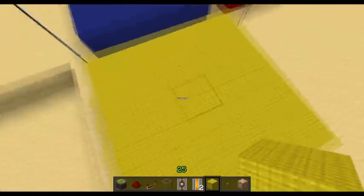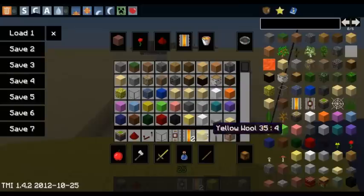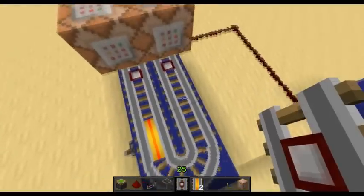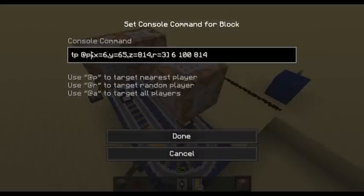Okay, so this is 1.3. Let's get the coordinates showing. So this is 820 — the only one I need to remember since I already have the command copied. So what I can do is I can grab this, chuck it here — command block — paste the command I already had, replace that with @r. So we need to change this to 820. This is the end coordinates. TP, get the X coordinate. I'm going to centralize my search at 6, 65, 814, and I'm going to give it a radius of 3.